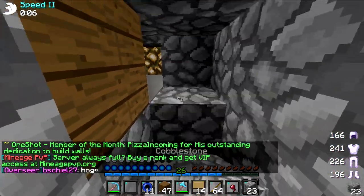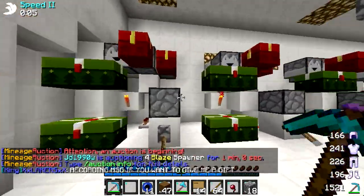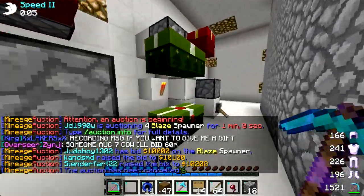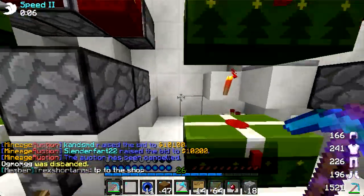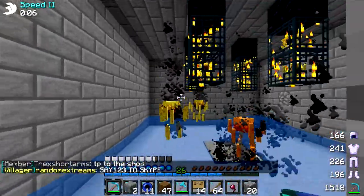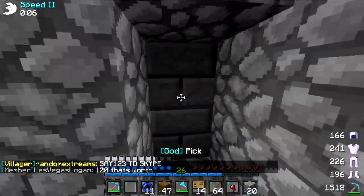We got this other room with — I don't know what these kinds of creations are. Are they dupers? I don't know what they are. If you know what these are, leave a comment below. And then we got eight blaze spawners in here — they're pretty good.